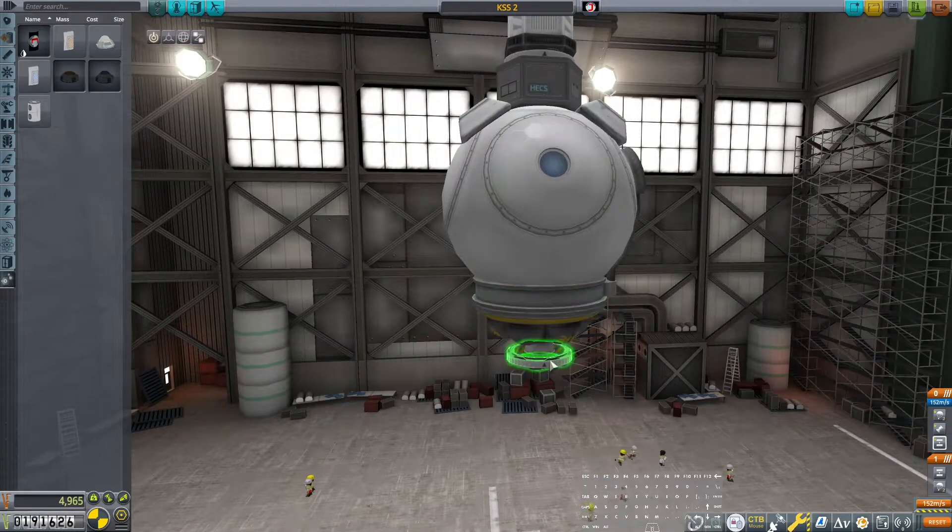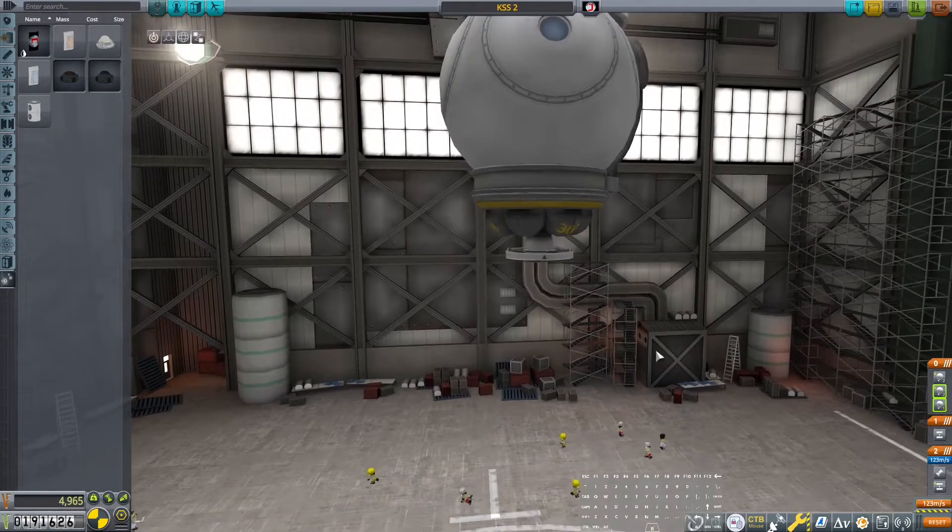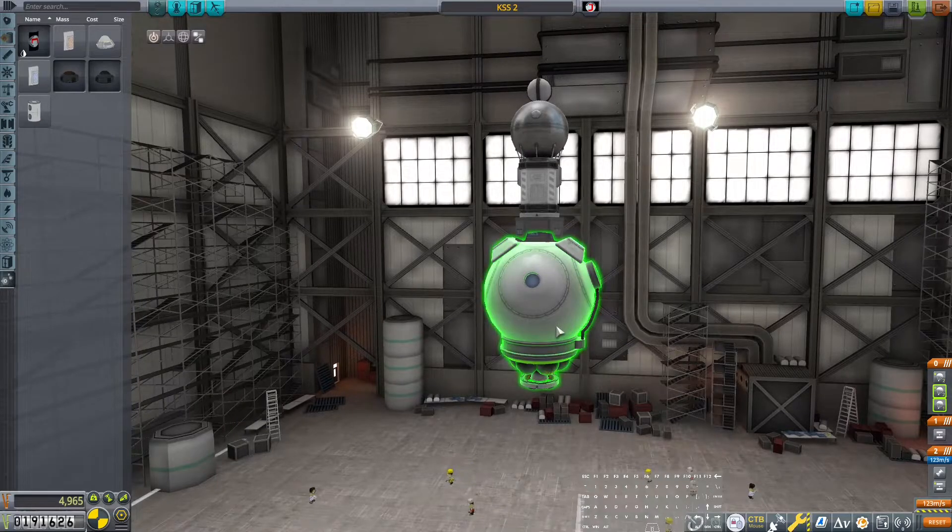So going back to KSS Two — we're going to add two parachutes. Even though we only need one, we're going to add two and take one off to put on the space station itself, so there's a parachute sitting up there anytime anybody needs one. He's also going to need two docking ports. That's 123 meters per second — really not very much, but that's fine.